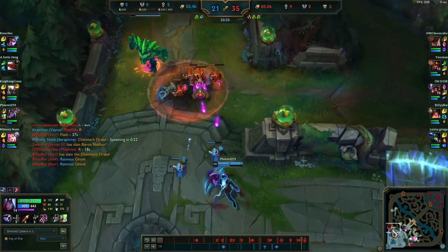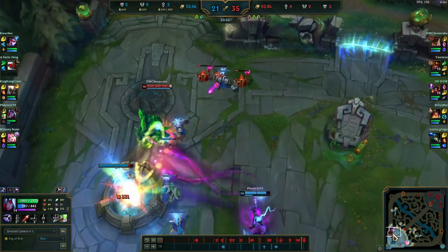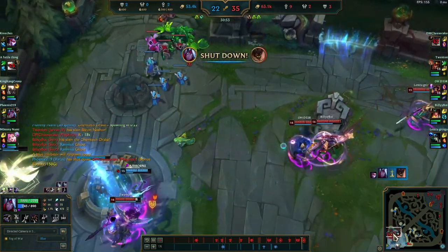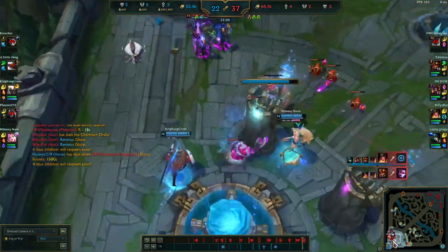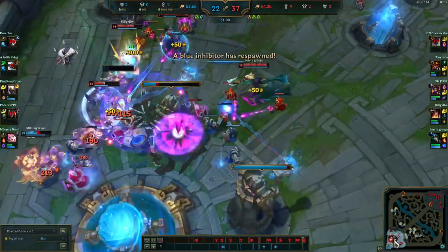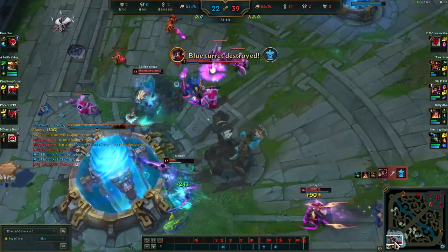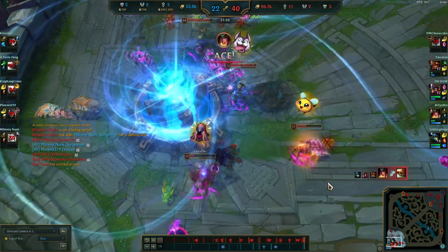Malphite is applying a lot of pressure on top lane just by existing. Our Vayne tries to rotate in for a potential kill on Malphite — if there's anyone who can do it, it's our Varus and our Vayne. But Malphite ults onto him, Varus gets a big flash and shutdown, but J4 follows up, Victor ults onto him. Seraphine tries to survive and pops her ult, but the Nami ult comes in. Our mid laner gets shut down, and that looks like it's all she wrote for Owu tonight. Overall, pretty good game.